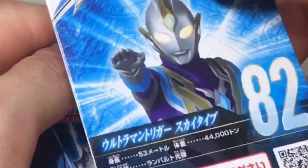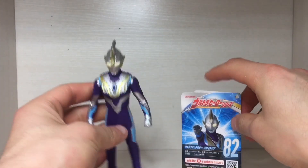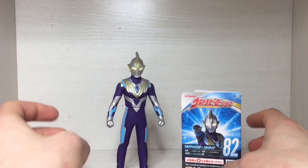Oh my god. You're kidding, right? There — speak of the devil and this devil shall appear. Here he is in all his glory. It's Ultraman Trigger Sky Type.